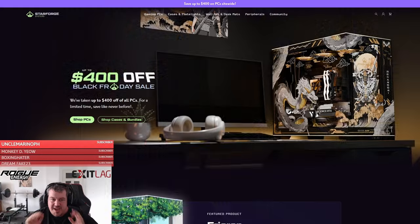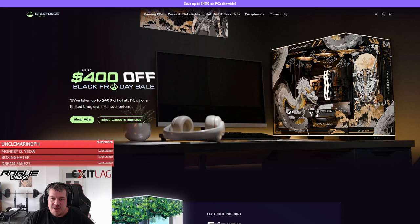Congrats, you've made it to the final boss. And unlock the Black Friday sale on Starforged systems, where you can get up to $400 off your next gaming PC. Use the link in the description and don't let hardware hold back your performance.